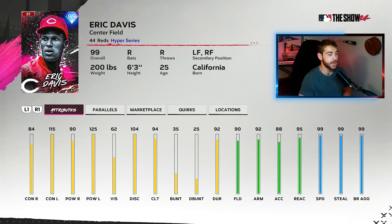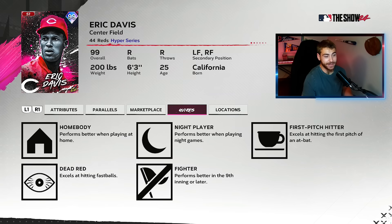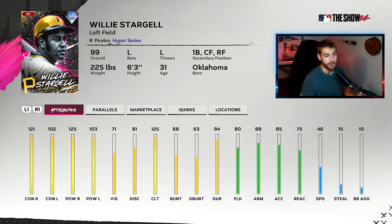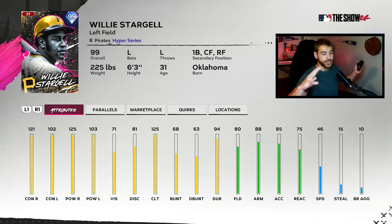Eric Davis is a card I really liked as well. Yes, he's not amazing against righties and his vision's a little bit low, but he's one of the best bench options you could dream of because he's max speed, diamond defense, and he's nearly maxed out against lefties. He's really good. I like this Eric Davis a lot — he's got a good swing too. Next up, picking another bench bat: Stargell. He's got an amazing swing with maxed out stats against righties, max clutch, and the PCI is going to be huge — gaping, I dare say.